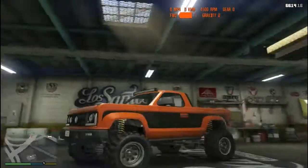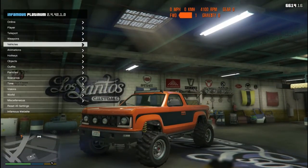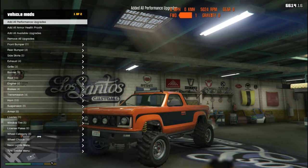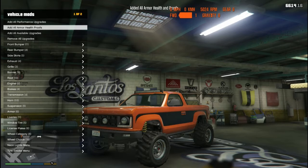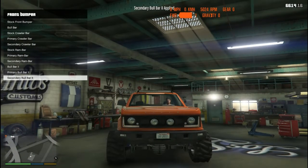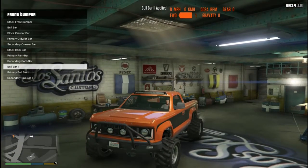It comes pretty nicely equipped. You can see it has some large tires, pretty good suspension, gives a lot of travel. We're going to see what all is available. Let's start with some modifications - we're going to add all performance upgrades and all armor. Let's look at the front bumper. So the secondary bull bar looks pretty nice, and the primary bull bar puts it in the primary color, then you just have the bull bar too.